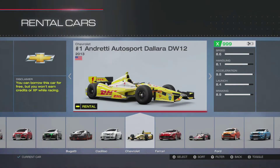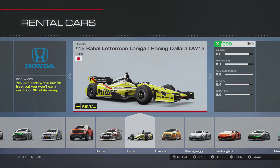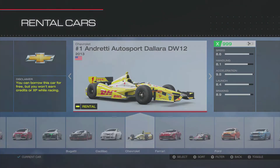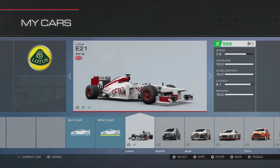You can rent the Chevy DHL or the Honda. The only drawback to renting one of these Indy cars is that you won't get any experience or cash while playing. If you have enough money to get your own car, you'll earn a nice chunk back whilst doing this. Or if you're a VIP member, you've probably been gifted the Lotus E21.